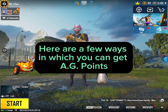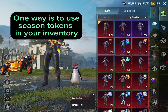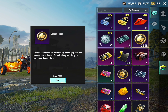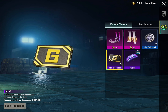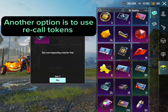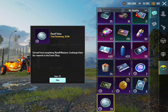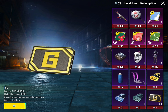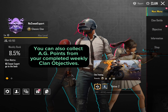Here are a few ways in which you can get AG points. One way is to use Season Tokens in your inventory. Another option is to use Call Tokens. You can also collect AG points from your completed weekly Clan Objectives.